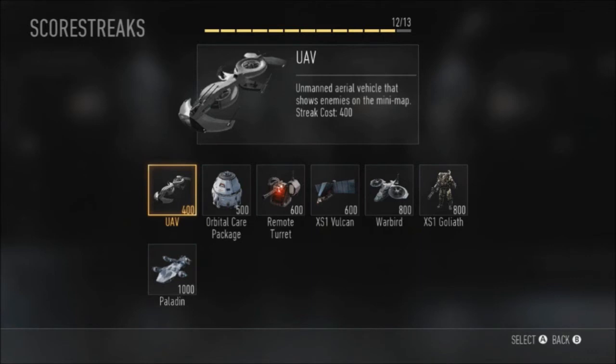You can capture domination flags to get scores, you can get assists, and all of that will count towards your rewards that you can use in the game to kill more people, which is awesome.